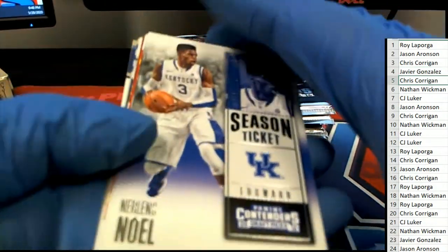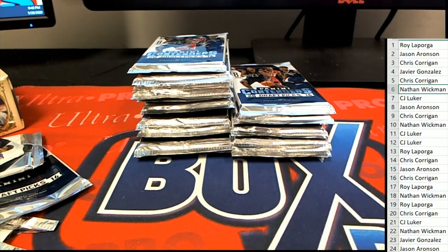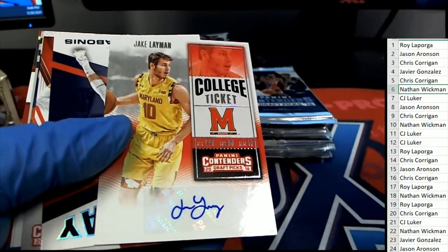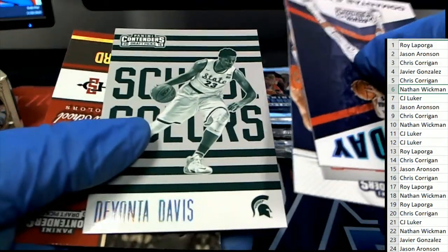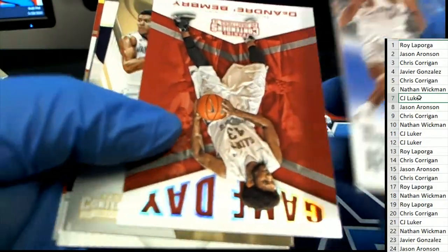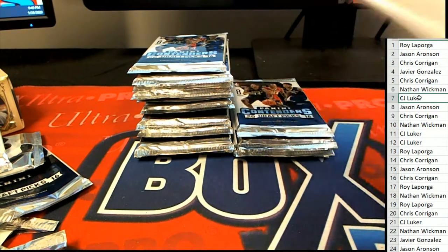Right now we're on to pack five — this is Chris C's pack. And Nathan, you're up. Oh, there you go Nathan — a Jake Layman auto coming out of here! CJ Luker, looking for treasure CJ. Jason is up.